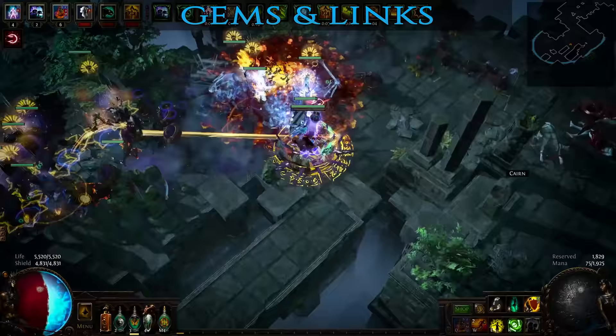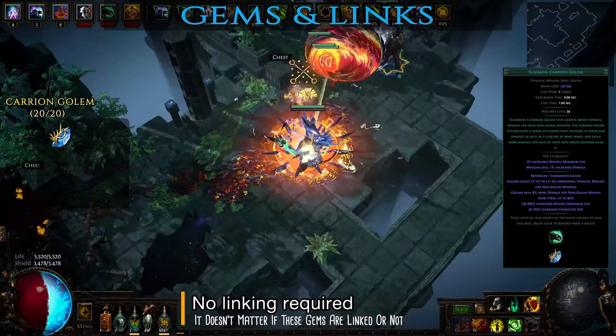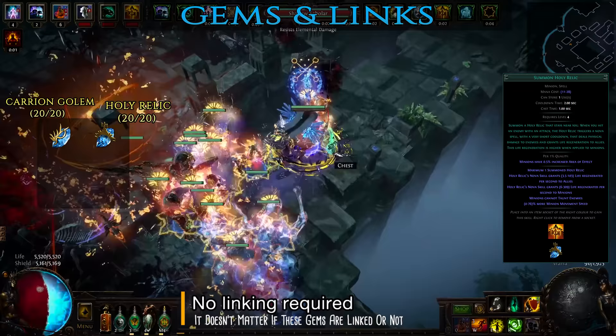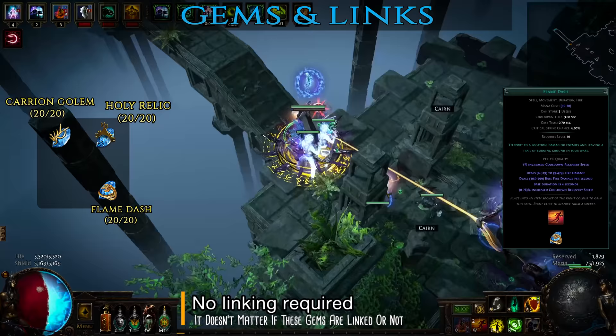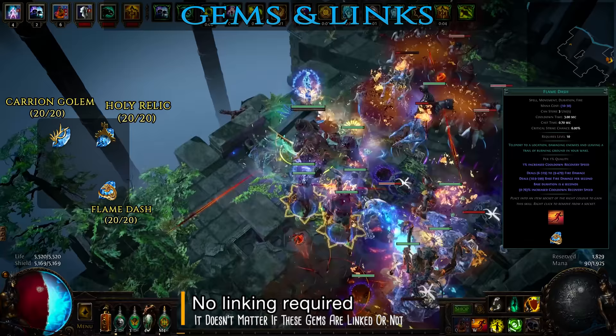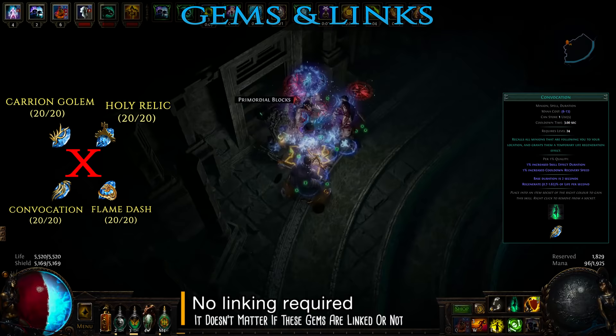There are three other mandatory gems that also do not need to be linked with anything and you can just squeeze them wherever you have any free sockets. First is Summon Carrion Golem which provides a strong physical damage buff to your other minions. Then you have Summon Holy Relic, a tiny minion who follows you around and casts a nova spell whenever you hit an enemy granting life regeneration to all allies — this buff has increased effectiveness on other minions, helping them survive even more damage. Third gem is Flame Dash — the simple fact that it can be used to bypass obstacles and climb ledges is sufficient to earn its socket. Finally, if you have any free sockets left, add another high level Convocation spell for manually recalling your zombies, placed in an unset ring for the extra socket.